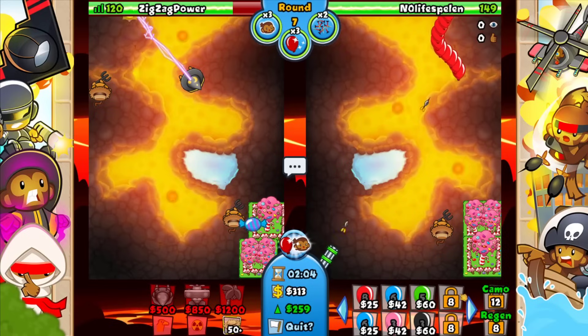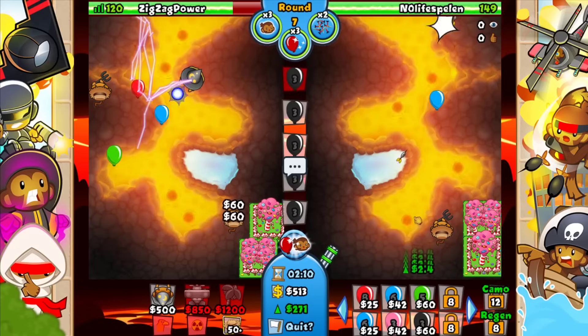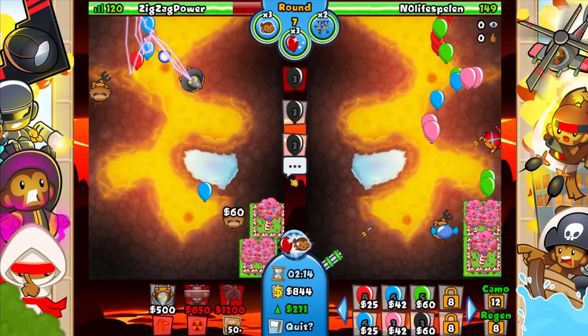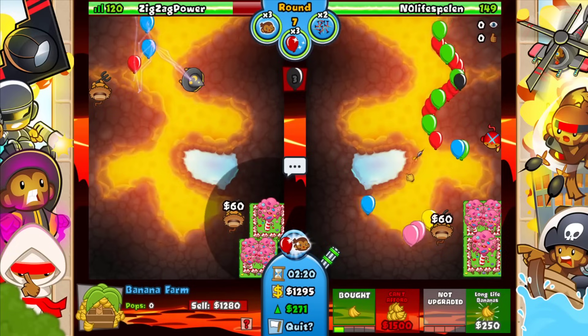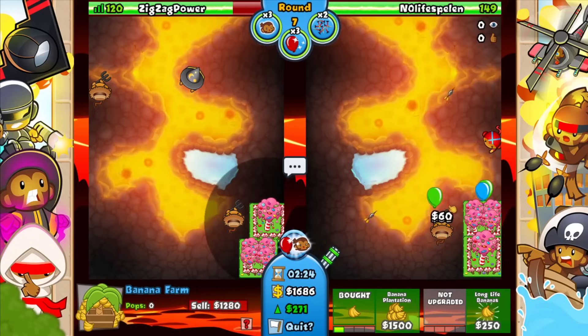I might send him some space black bloons on round seven. I'll go this to strong as well. Yeah, let's go ahead and send him some space blacks. He has boomerang — okay, we should definitely be able to win this late game for sure. I don't know why he's going boomerang though, that's kind of an odd boomerang spot.